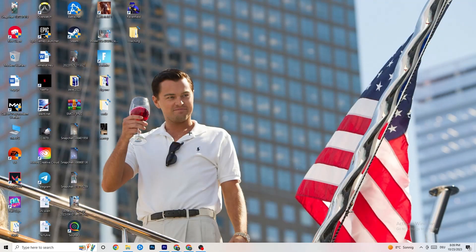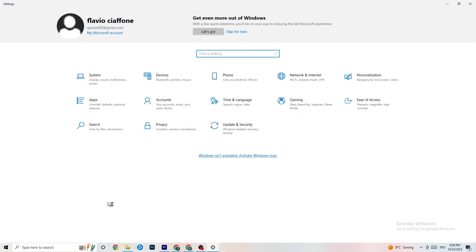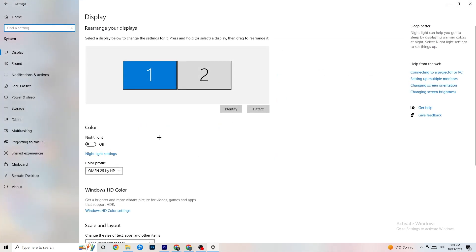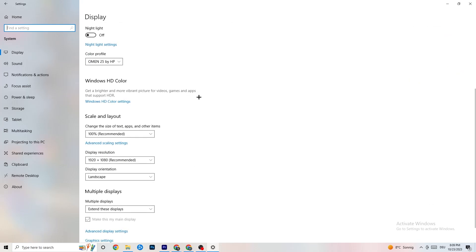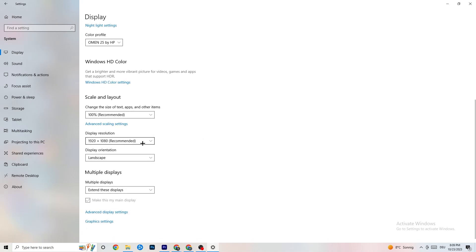Now go to the bottom left corner of your screen, click the Windows Settings icon, then click System. Identify your main monitor, then go down and change the scale to 100% as recommended. The display resolution should be the same as your in-game resolution, just to decrease crashing issues.